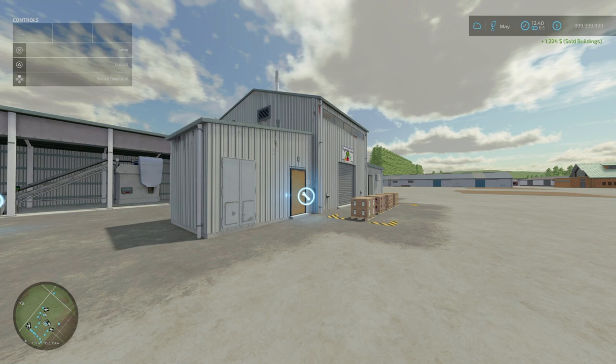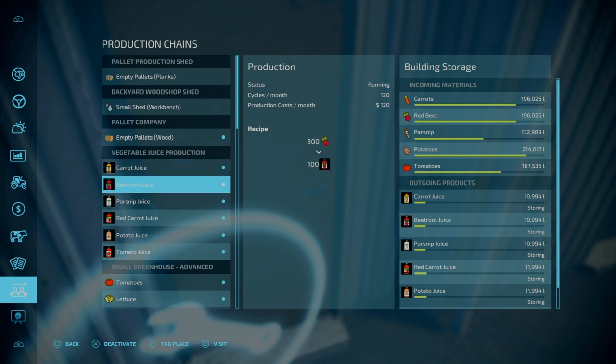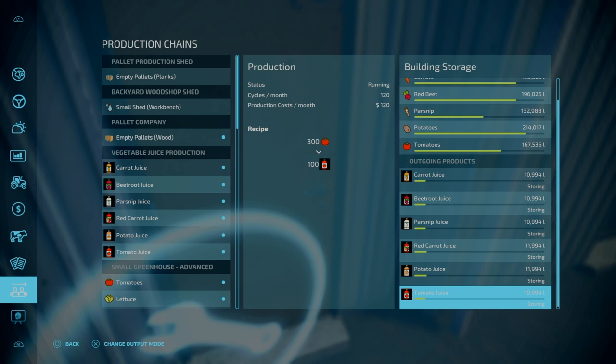It is simply a juicer, and it's recommended to use the Premium DLC. Get your carrots and parsnip in there — without the Premium Expansion you can still do tomatoes and potato juices. Input capacity is 250,000 litres, and output is around 200,000 litres. The amount you're producing a month is about 12,000 litres a month — you've got enough to last you a year easily.